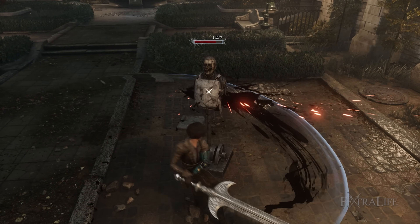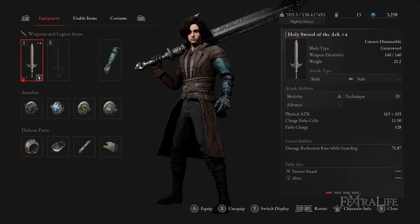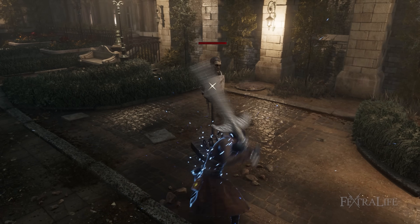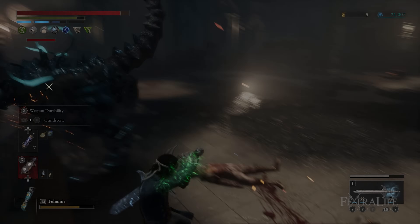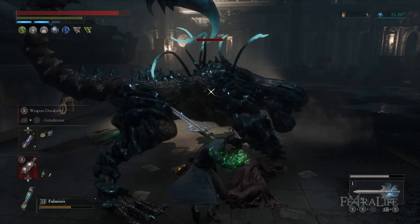In this Lies of P video I'm going to be showing you the Stormsteel Templar build, which is a build that can almost be fully completed by area 4 and one that wields a ginormous special greatsword paired with electric blitz to deliver colossal damage in only a few swings. The Stormsteel Templar is a heavy hitting build that utilizes the heavy stagger damage of the colossal holy sword of the arc by applying electric shock on enemies.